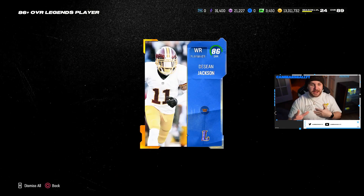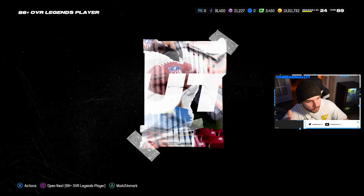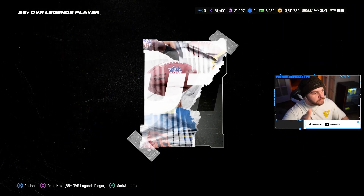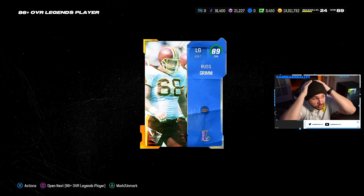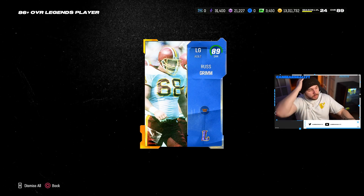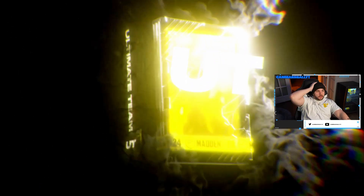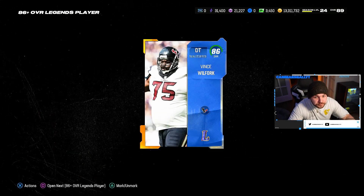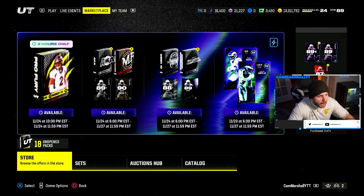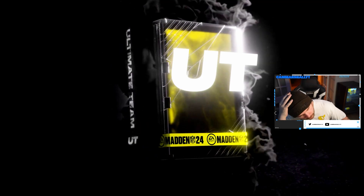I shouldn't be getting excited, right? I mean I'm willing to get 86s if there are make rights — if it's only 86s I'm going to make eight million coins, give me even more. There's only 86s in here — there is only... no. There's more than 86s and they were just that bad. These are terrible. What are the odds? I've opened 12 and I pulled one 86-plus, and it wasn't even a full legend.